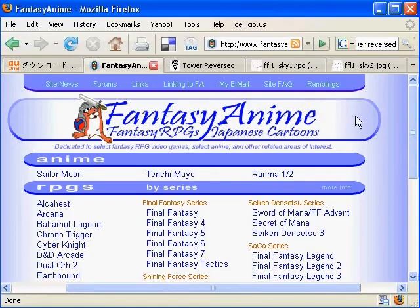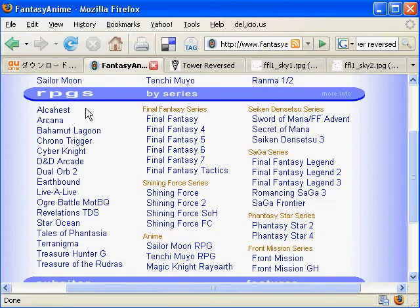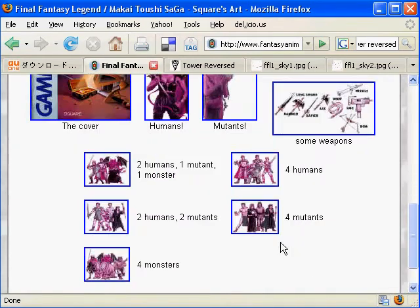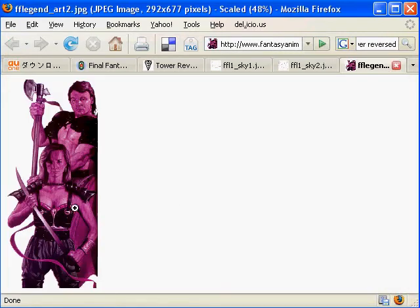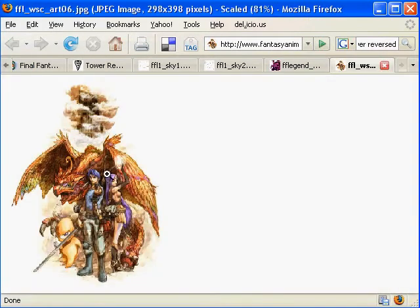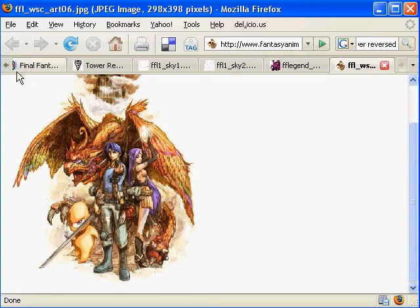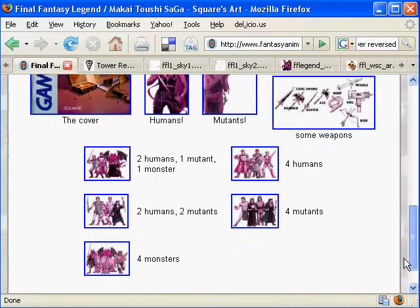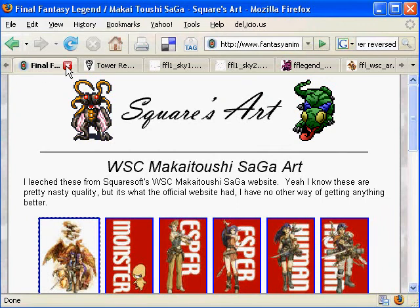Moving on, we have a fantasy anime site, which covers RPGs based on more anime-style things. Here we have the Saga series, but it also includes Shining Force, and some very good RPGs like Live Alive, Earthbound, Tails, and Terranigma. Here's Final Fantasy Legend, and it's pretty neat in that it displays the actual Square art. Here's the English dungeon-punk style humans, and over here you have the Japanese proper anime style. They have the word Esper here because in Japanese they're called ESP users. It's a nice site to browse around.